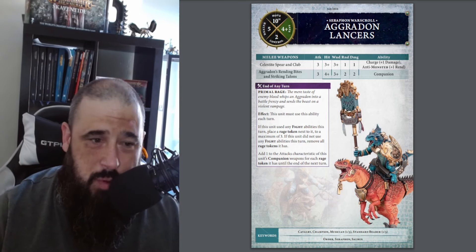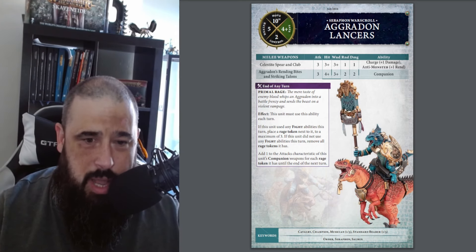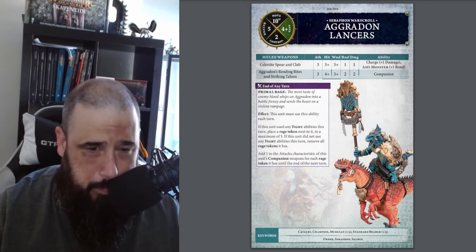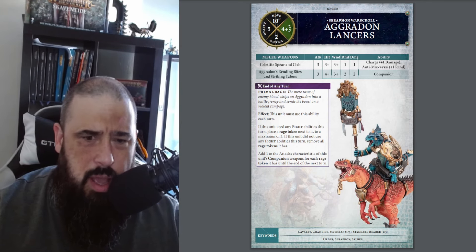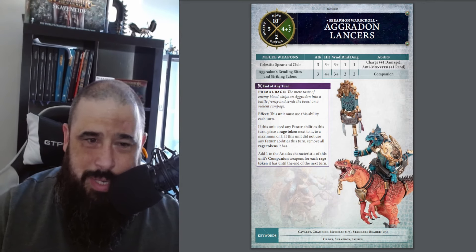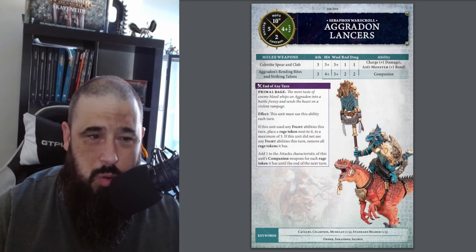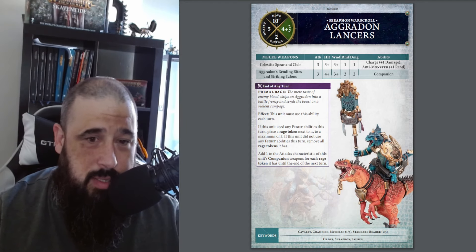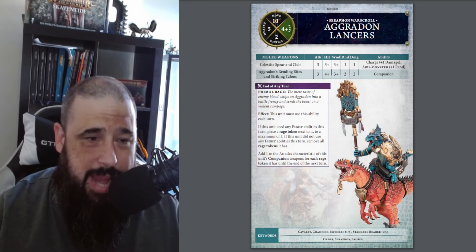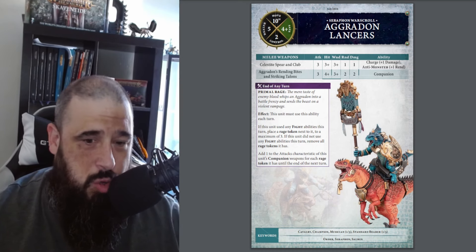You can buff this even more by bringing a veteran on an Aggradon, which you don't really need — they perform pretty well without him. The veteran will trigger the rage mechanic, which we'll talk about in a second, but you don't necessarily need him. These guys work perfectly well without him. This unit has a potential of pumping out at least nine attacks per model, so a unit of six gives you 54 attacks. Most of those on the charge are going to be doing two damage apiece, so whatever they hit fully buffed, they're going to kill.